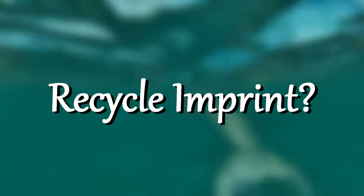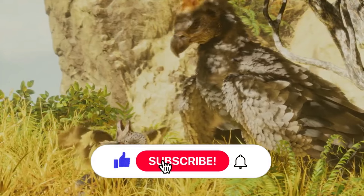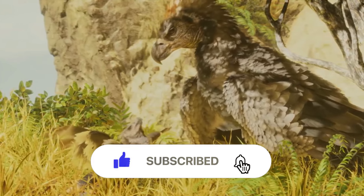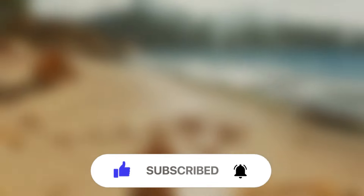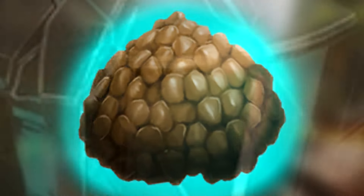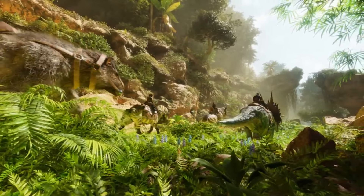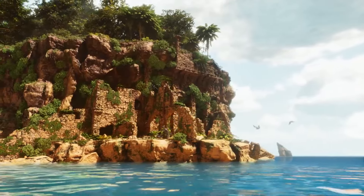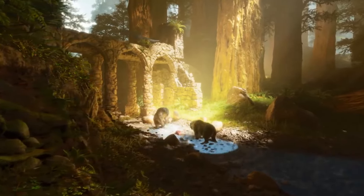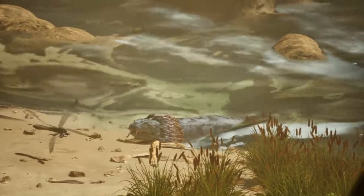Everybody has already raised babies in ARK, right? So when it comes to imprinting — for those who don't know — while growing, your baby wants some special treatments for your imprint level to increase in order to become stronger. Sometimes they can demand stuff you maybe don't have at the moment, like kibble. That's where cryopods come in handy, because they recycle your dino's imprint timer when you take them inside and put them back out. Still a quick and handy hack.